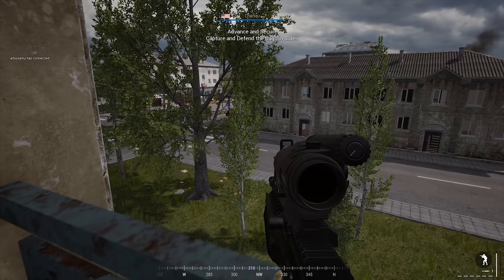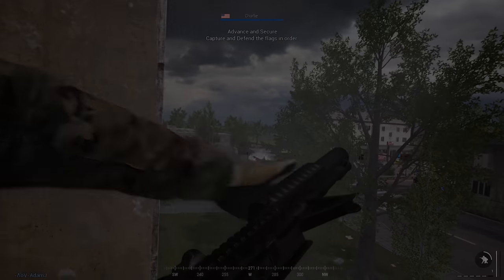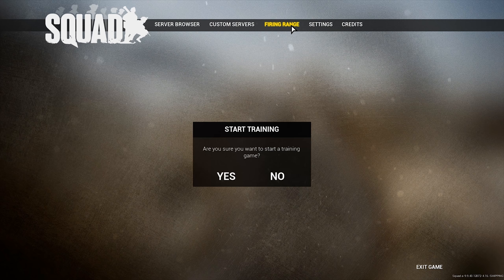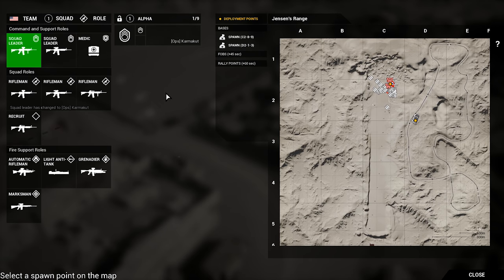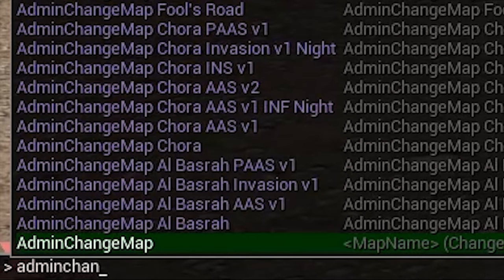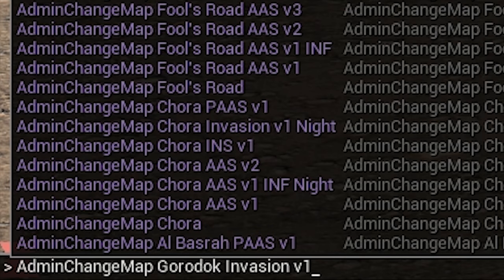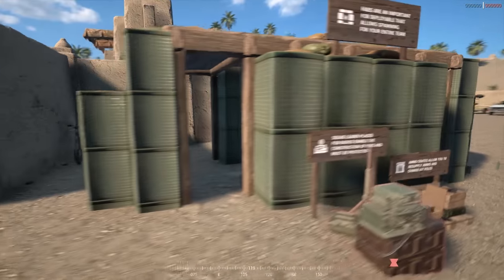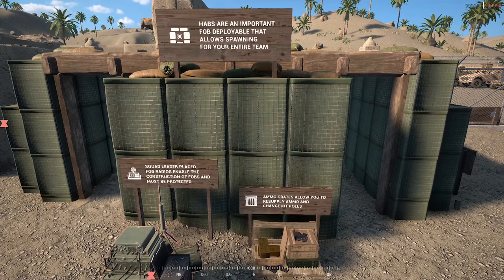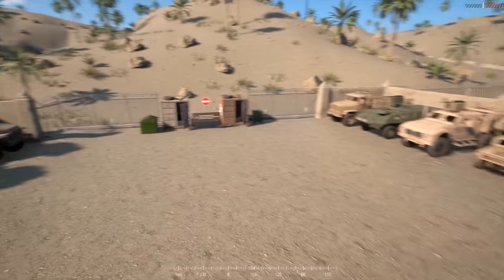Tip number one is learning how to use the Range. The Range is extremely important and it's accessible to everybody. If you go into your main menu you can see the Range right there. Once you enter it, you have access to all the classes, all the emplacements, all the weapons, and even all the maps. The range is a great place where you as a single player can get a grasp on Squad before diving into an actual multiplayer game.